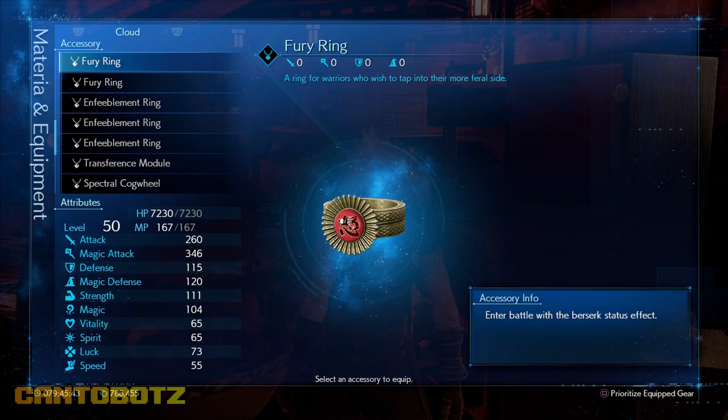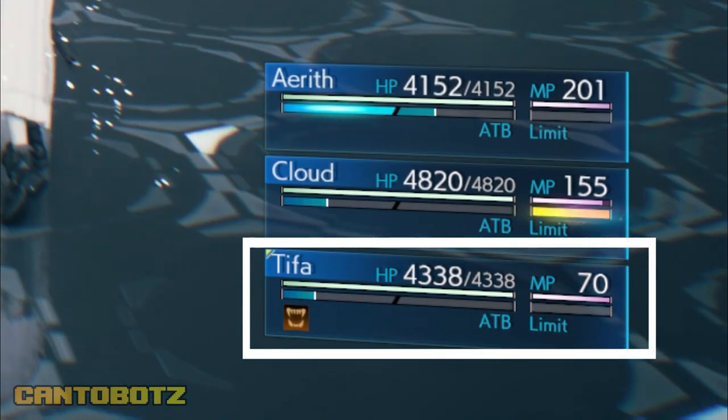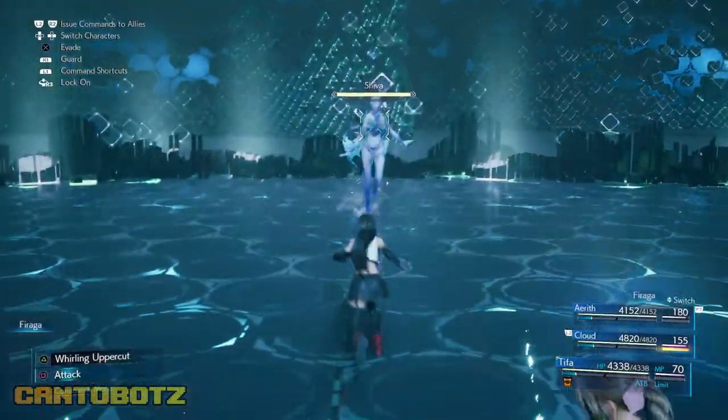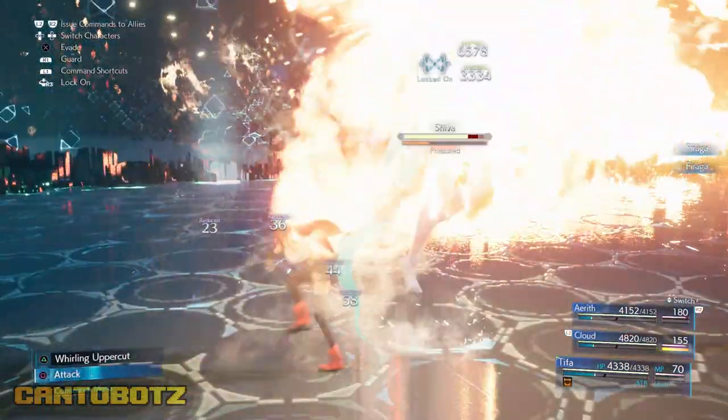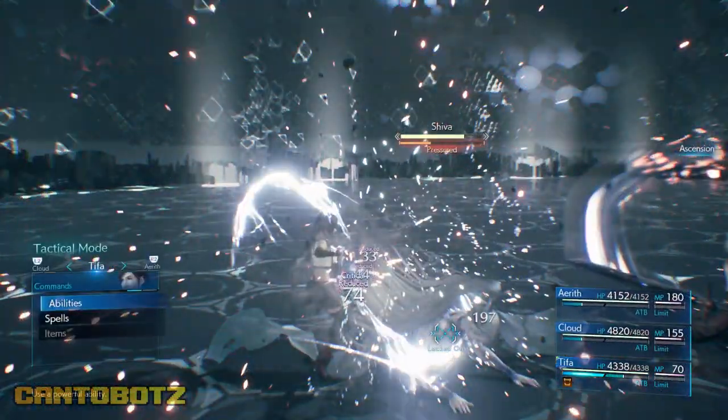This is one of the best accessories in the game. The ring puts the holder in Berserk mode as you enter the battle. Berserk adds a damage buff at the cost of lowering one's defense. This accessory is a popular choice for boss rush and other challenges.